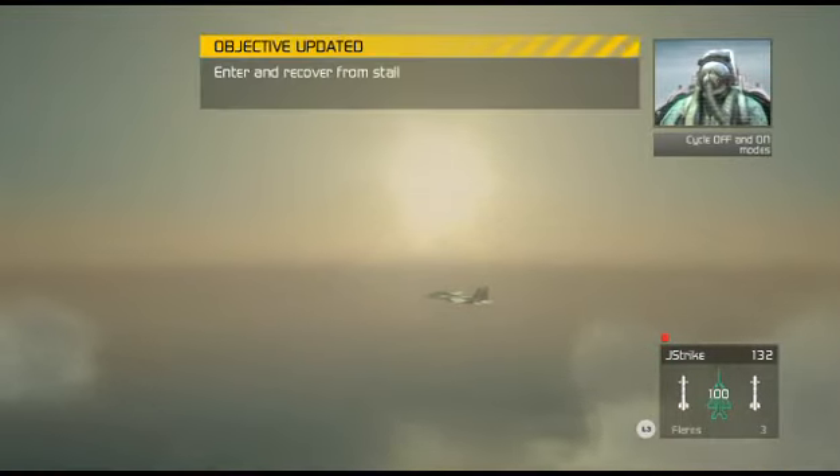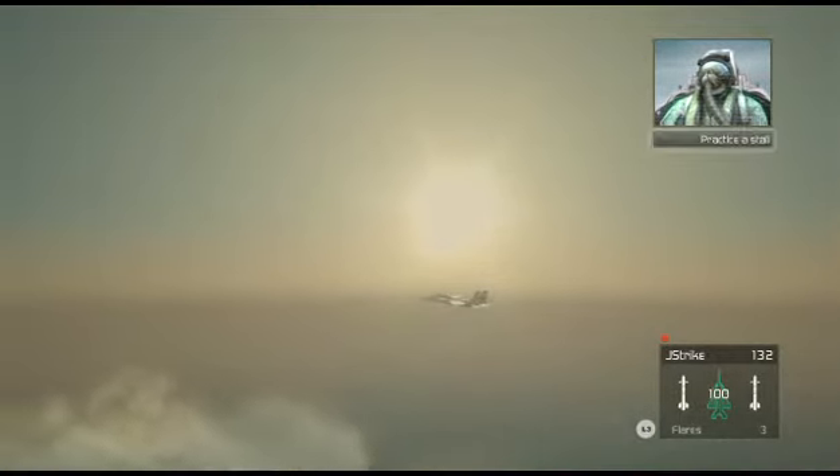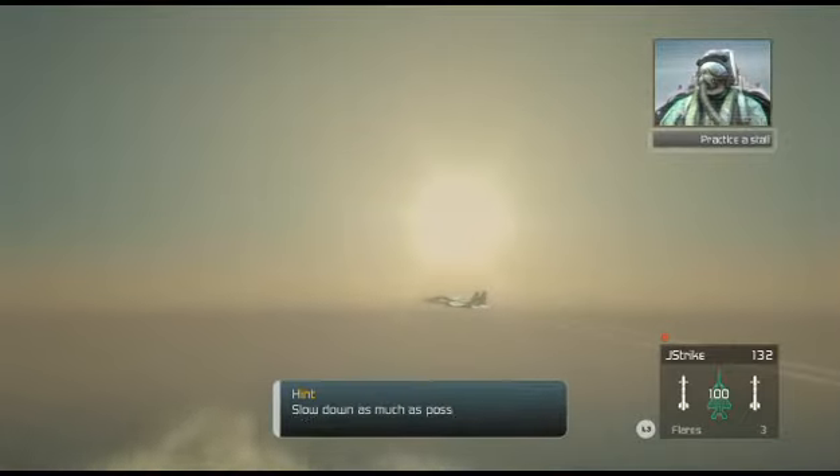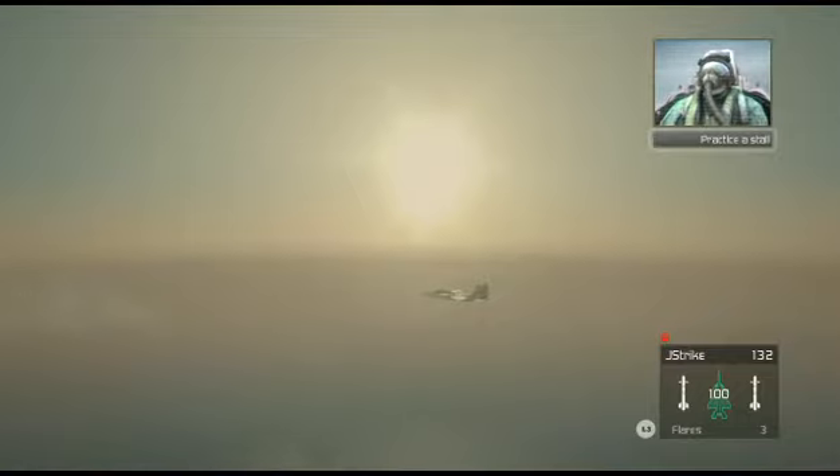Ready to try something potentially fatal? We're going to explore the perils of flying in off mode. When your plane drops below a certain speed, it will lose aerodynamic lift. You know what happens then? We go into a stall. The plane becomes unresponsive and falls like a rock. Got that? Good. Now I want you to slow the plane down and put it into a stall.